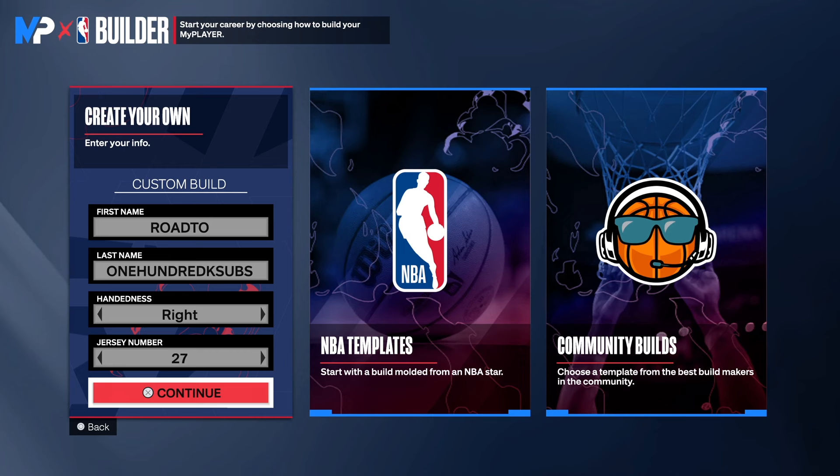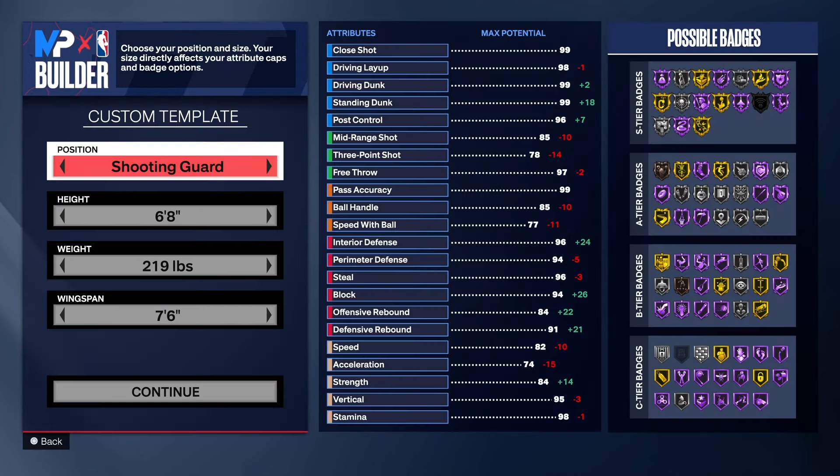When you talking about anchor on gold, you got chase down artist on Hall of Fame — you know what I'm saying. You will be able to get up and block some shots. Choose the hand of your choice and the jersey of your choice. Let's get it.